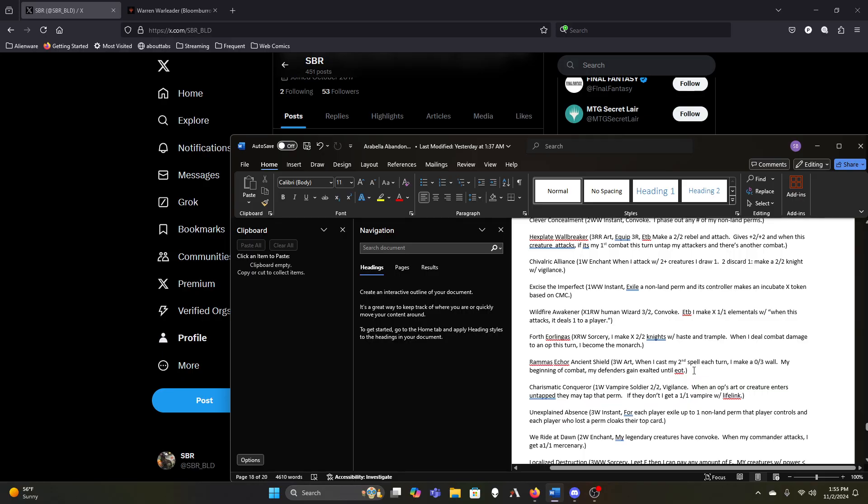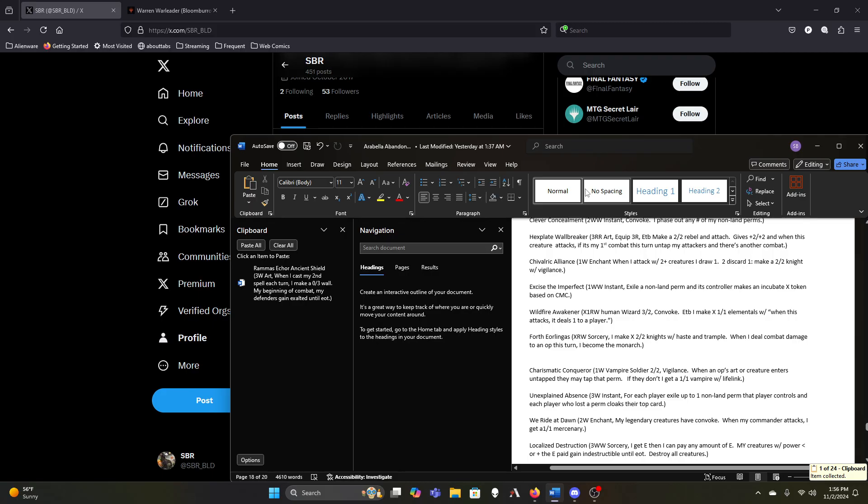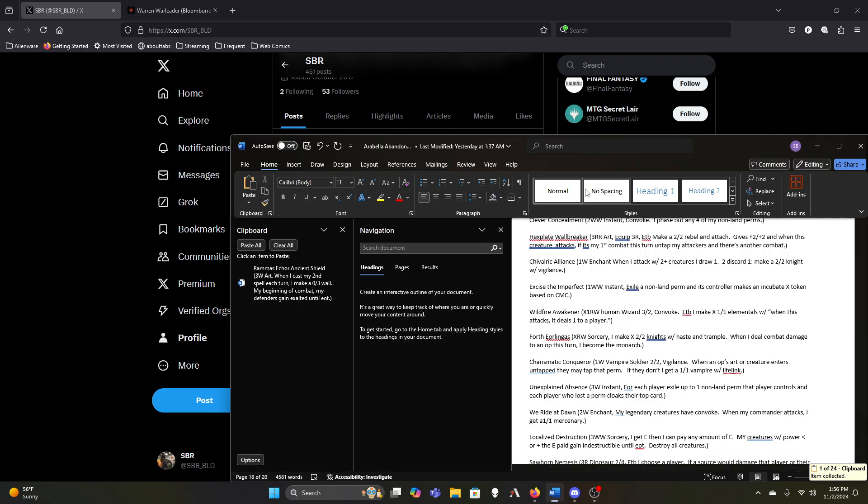If I cast two spells a turn I get a 0/3 Wall and my walls have exalted — we probably don't actually need this. It's not too hard for this deck to cast two spells in a turn since a lot of its spells are cheap, but it's not guaranteed. The walls having exalted only matters when I kind of wish all my things had exalted for my commander, and I can never attack with them because they're walls. We don't have any way to let defenders attack, so these tokens can never contribute to cards like Cavalcade of Calamity or Hell Rider.